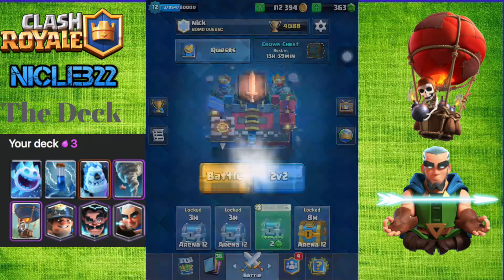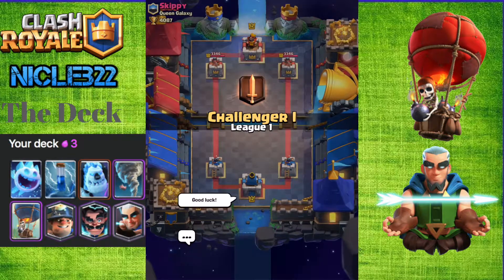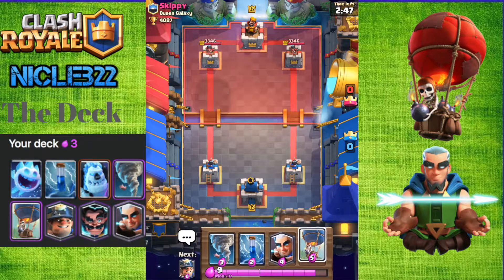We'll open our crown chest up right there and we'll get into one more battle. We'll have to see how this deck is - it's pretty solid even though my cards are a little bit under leveled. They're under ladder level, but it's still working decently well. I know I have Balloon level 6, but I've seen level 7 and level 8 Balloons all the time.